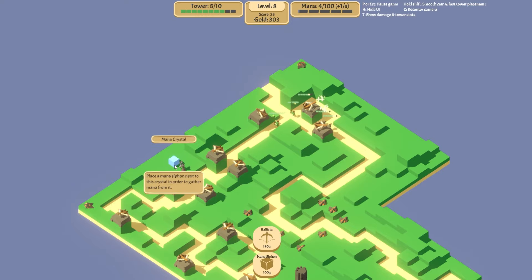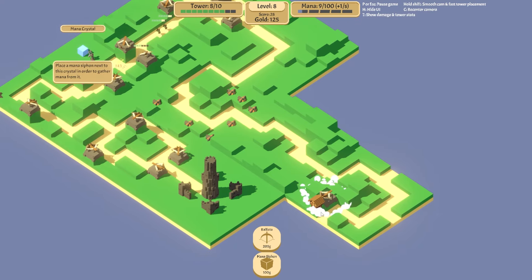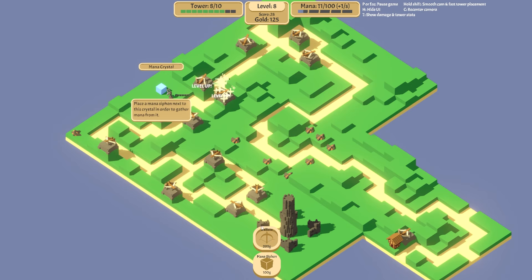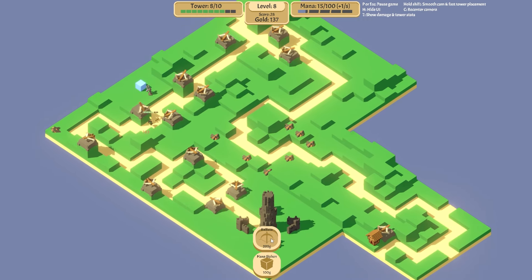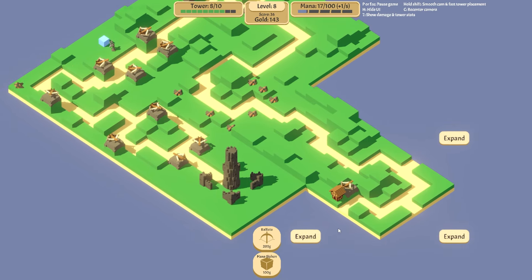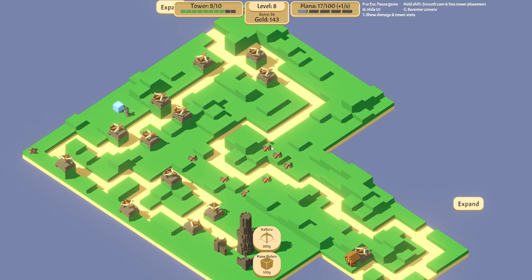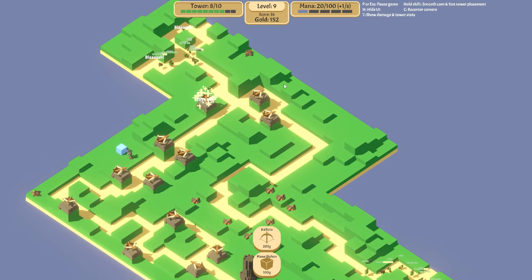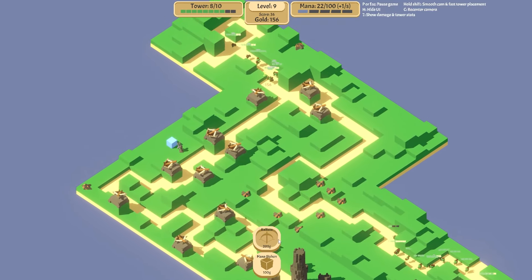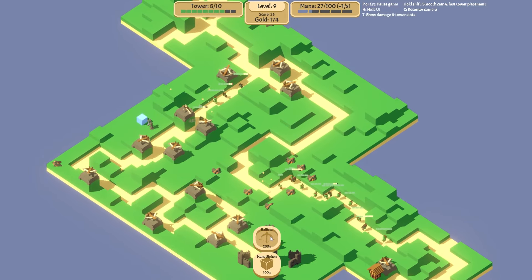Currently gathering one mana per second. Let's put that next to that. We'll watch these guys head over and get absolutely ruined — nice. I'm gonna expand this way now — expand the top end to see what we get. Oh, we get two more paths from the top end. That's gonna be a little harder to kill everything, but these guys down here are still gonna do a lot of damage.